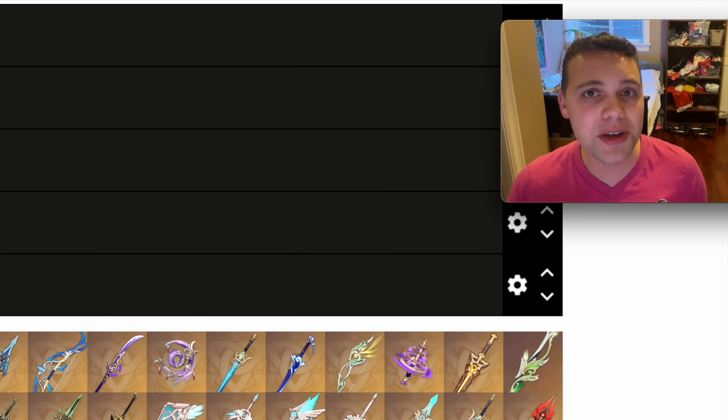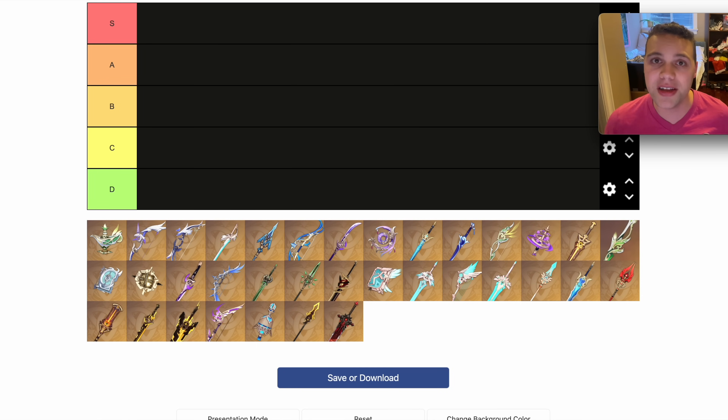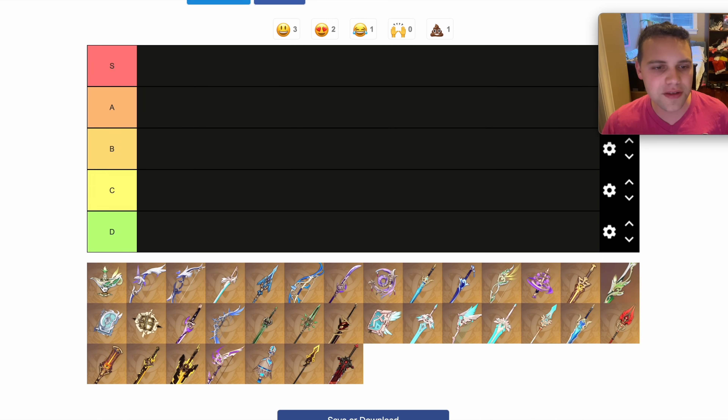Welcome to Jello Impact, where we build and test every single character to help you decide who you want to wish for and build. We're gonna go in order as they appear here, starting off with 1000 Floating Dreams.